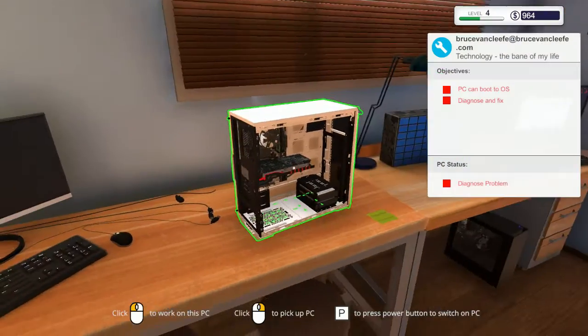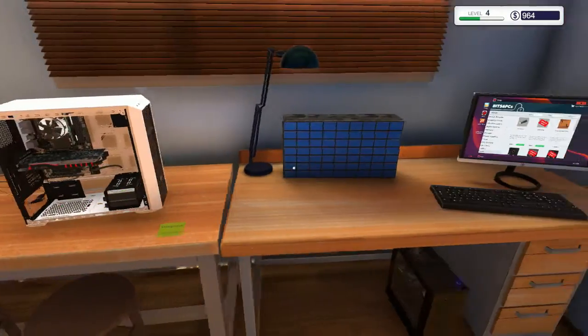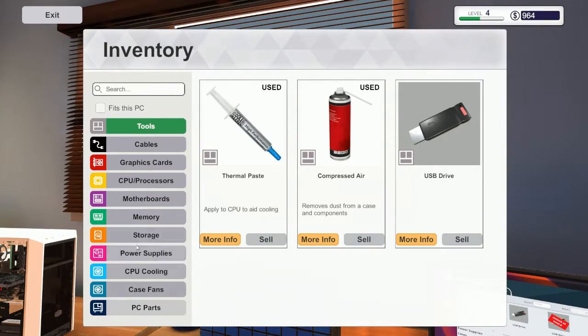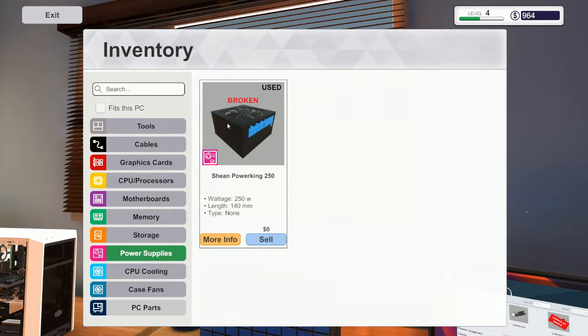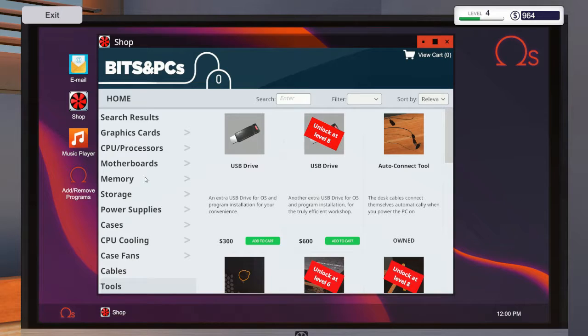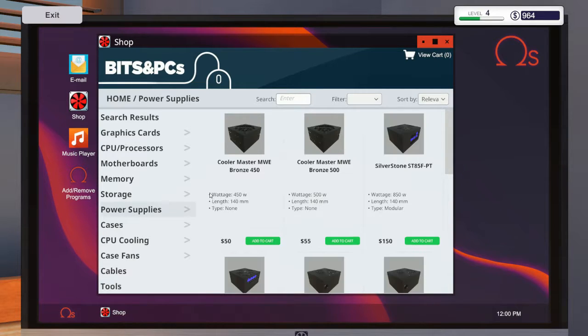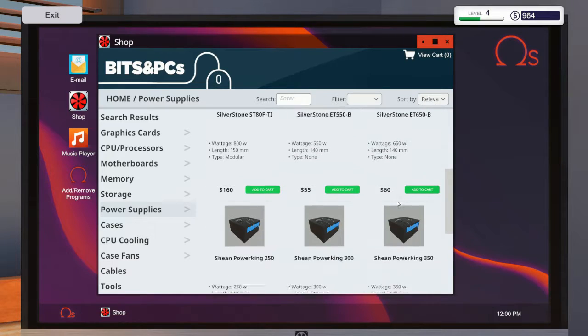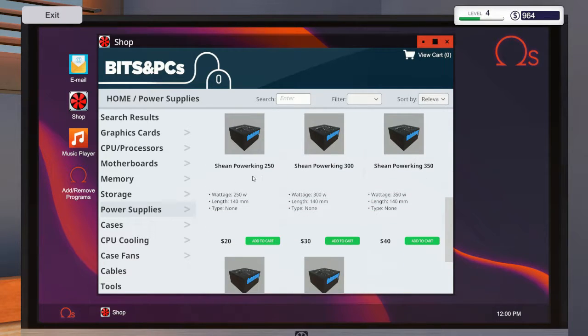Generally if a computer doesn't turn on at all, more than likely it's the power supply. So let's go look at that guy once more, make sure we know what we're getting, because we just want to replace it with exactly what they have. It's the Power King 250. So let's go ahead and say power supply, Power King 250 - really wimpy, only 20 bucks.